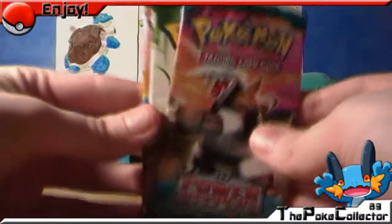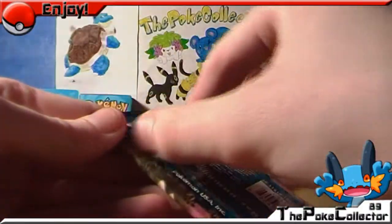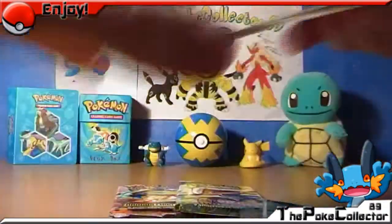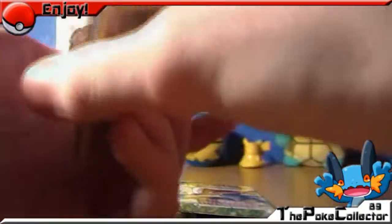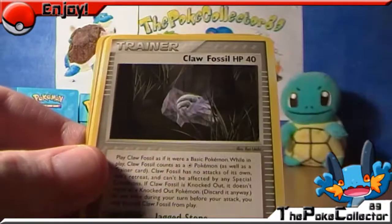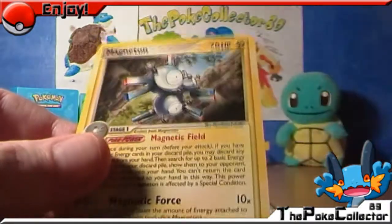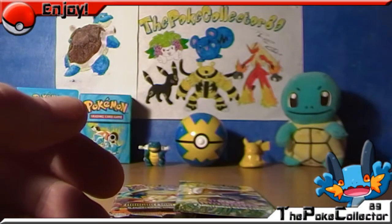Saving Dragon Frontiers for last. Let's hope for an EX at least, or some nice holos. We've got a Lairon, Glaylor, C-Dot, Chin Chow, Claw Fossil, HP Forter, Aron, Snow Run. The reverse is a Peachy and the rare is a Magneton. The Power Keepers aren't giving me much luck so far.